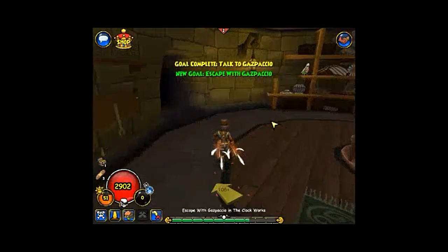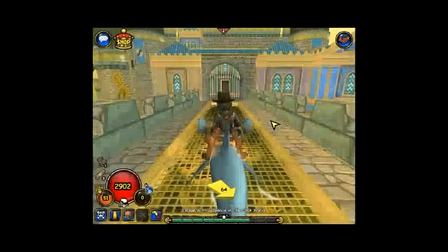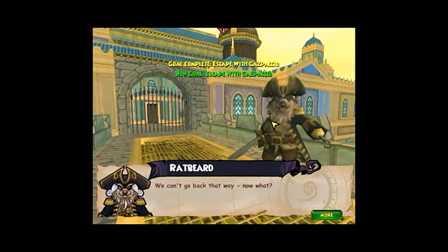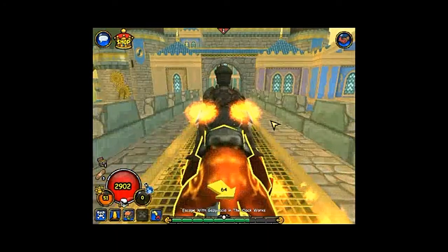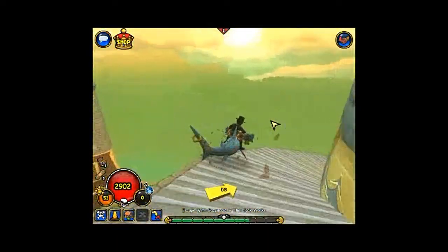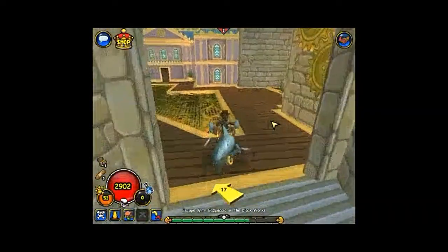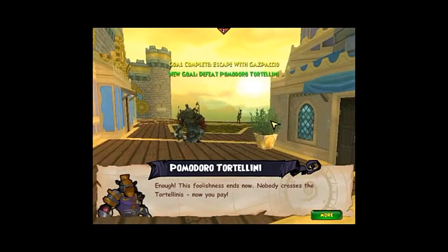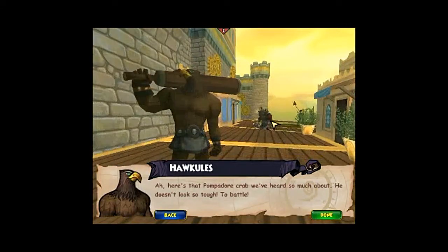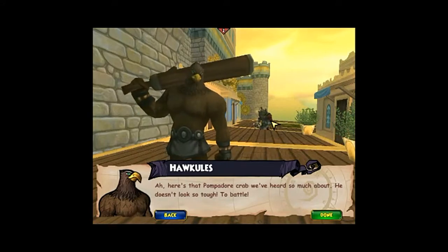Alright. We can't go back that way — now what? Down the steps. We'll have to take the long way. Is it either this fight or the next fight? Oh, you know the secret passage? Let's go. They're on to us — enough! This foolishness ends now! Nobody crosses the Valencians! Here's that pompadour crab we've heard so much about!